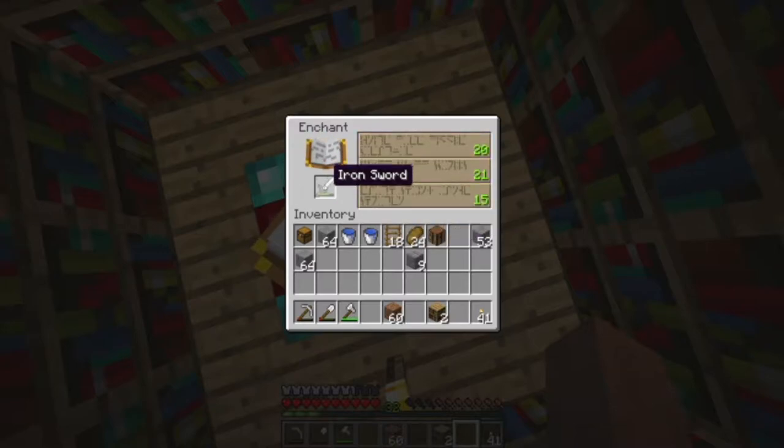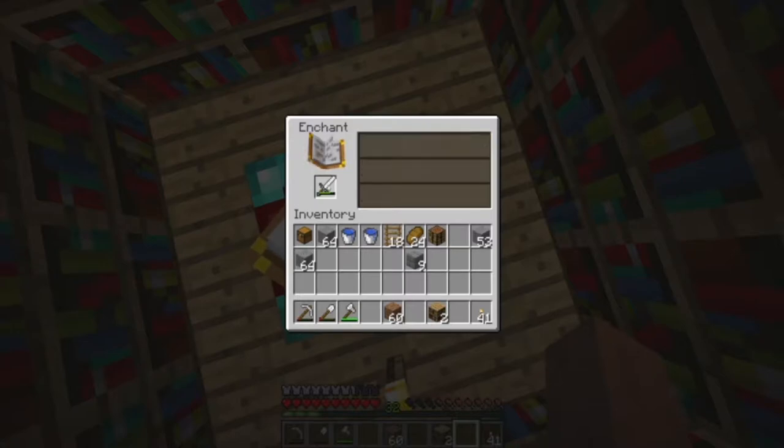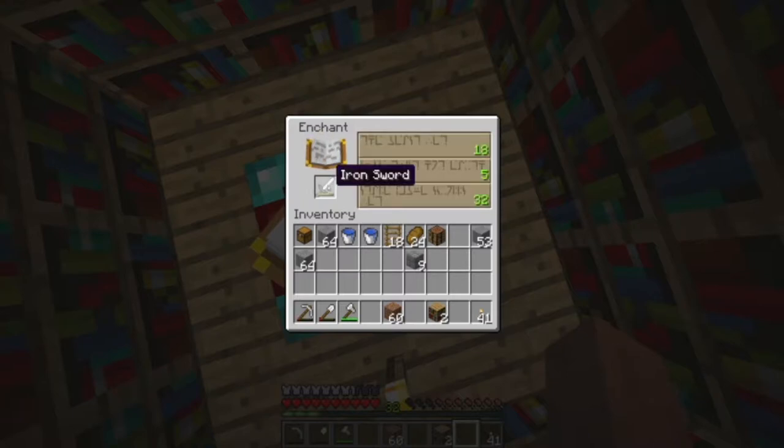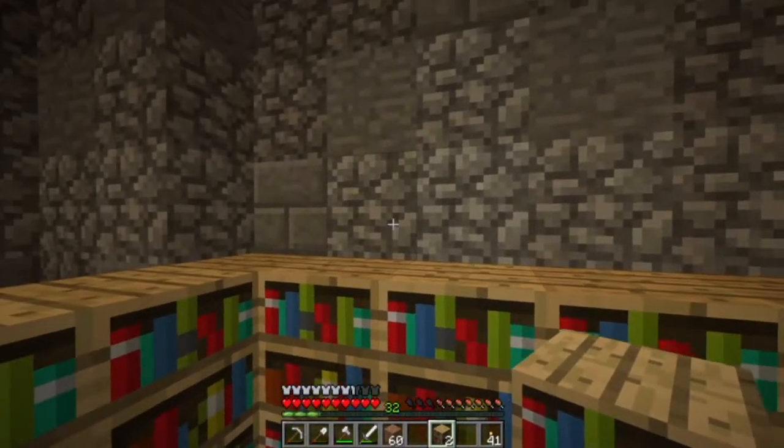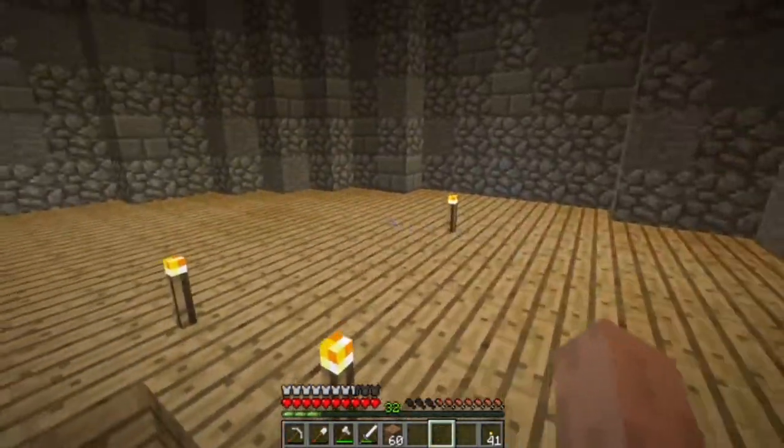Putting these in here only actually gives us up to level 20 — I'm surprised. Then it's going back to the days where the enchantment levels keep shifting as well. That's actually a level 36 enchantment — I had no idea you could get level 36. I think I'll put these last two in here in a somewhat symmetrical way. Let's go get our diamond stuff.